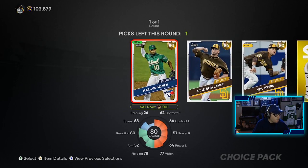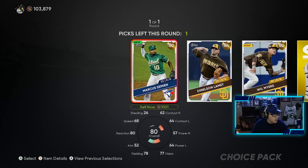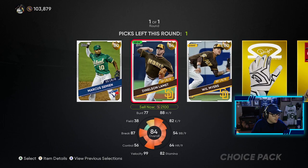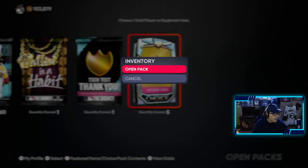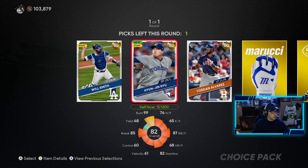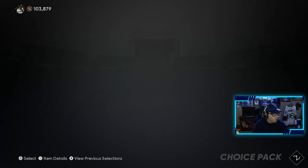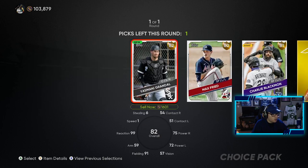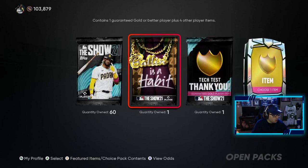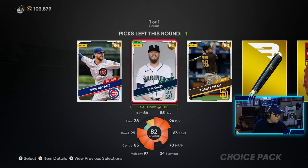Opening up these tech test packs — we get to choose one of these guys. Marcus Semien I might take just because I need him for the Jays collection, it would save me some stubs. Actually, we've got to take Lamet — we can buy Semien no problem. Next pack, we're gonna take Ryu for sure, going to use him for the Jays collection. Then Grandal, Freed, and Blackman — we're gonna take Grandal, a nice little catcher there.